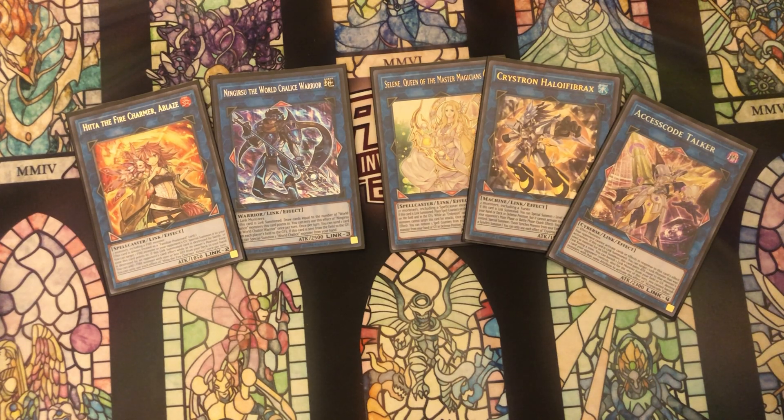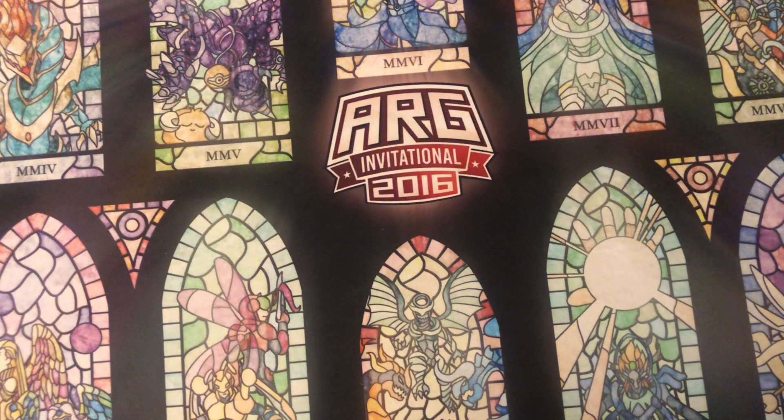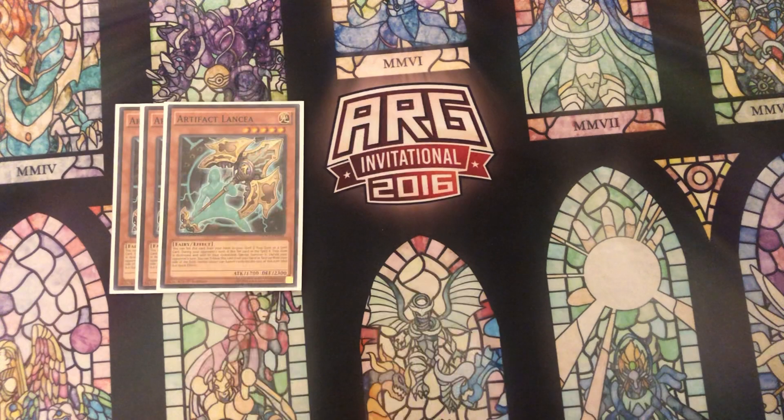Moving on to the side deck, we have three copies of Artifact Lancia — great against Dinos, great against Invoked, and various other rogue matchups where banishing becomes an issue like Infernoid. It's tricky against Dinos specifically because both decks want to go second, making games two and three a cat-and-mouse game about who goes first, but Lancia is great regardless.